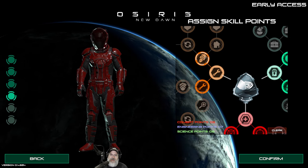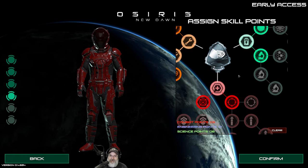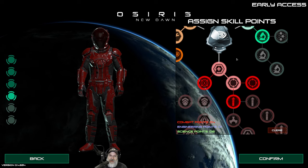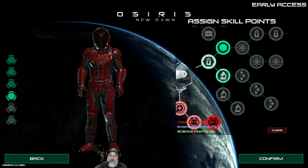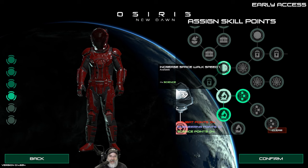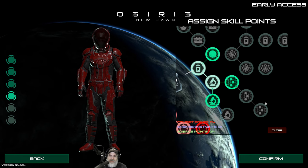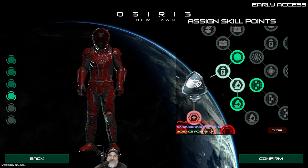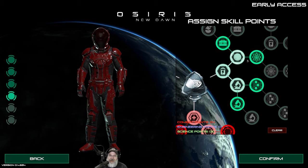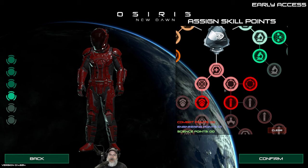For skills, we're going to take the first one in each tree because we have to. For the second pick - increase hover or salvage faster - let's go with salvage faster for now. For combat, we got increased projectile damage or increased mining damage - let's go with mining damage because we won't have a gun for a little while. For science, let's go with boost fruit nutrition. It's kind of silly that they put increase spacewalk speed as one of the very first skills since you can't even get to space until way later. Work in progress. We have four points left in combat - we can take that skill, we're going to need it eventually.